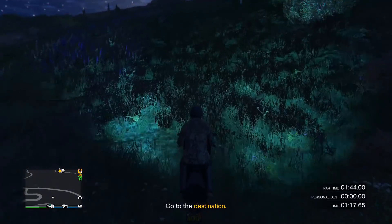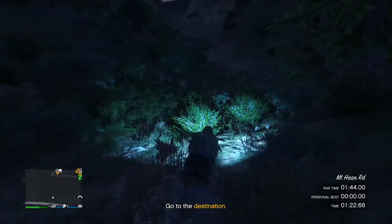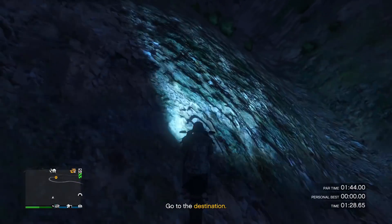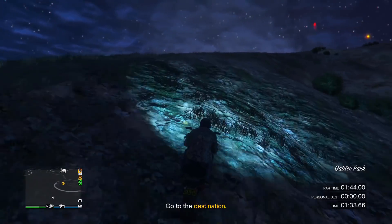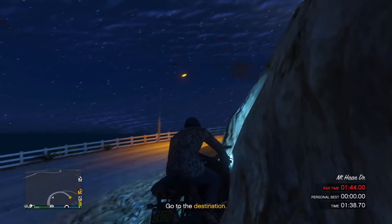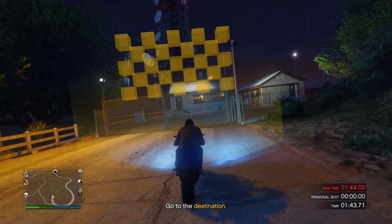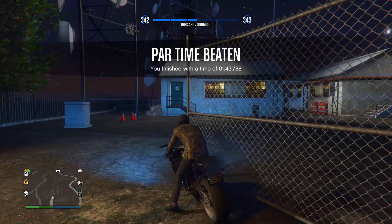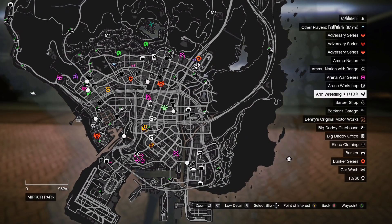Going up the hill is not too difficult, but once you get to the second part of the hill you really start to slow down. This is where you will lose most of your time, so you need to focus on getting up the hill and maintaining speed by wheelieing and not going on too steep of a curve. At the last part, wheelie and get as much air time as possible to go right over that fence and complete the time trial.